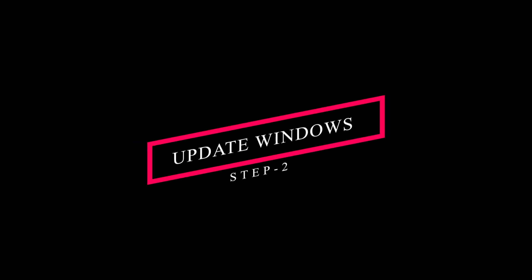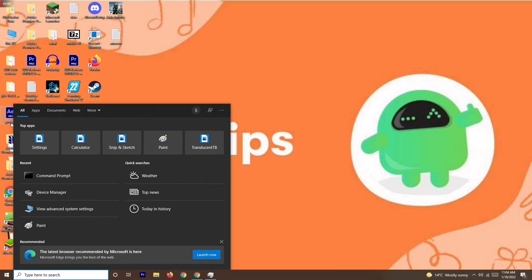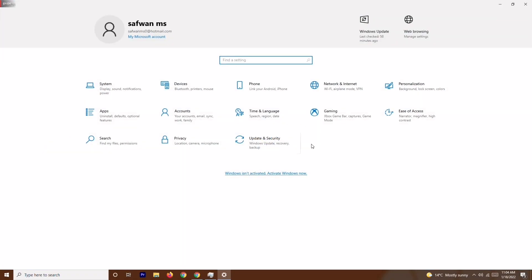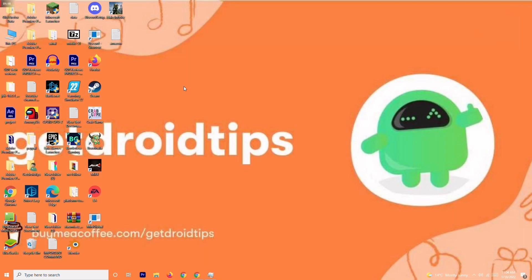Solution number two is about updating your Windows. To update Windows, go to the search bar and type Settings. Click on Settings, then go to Update and Security, and check for any available updates. If your Windows is already up to date, there's no issue there. Make sure Windows is up to date, then try to play the game. If it's still not working, move to solution number three.